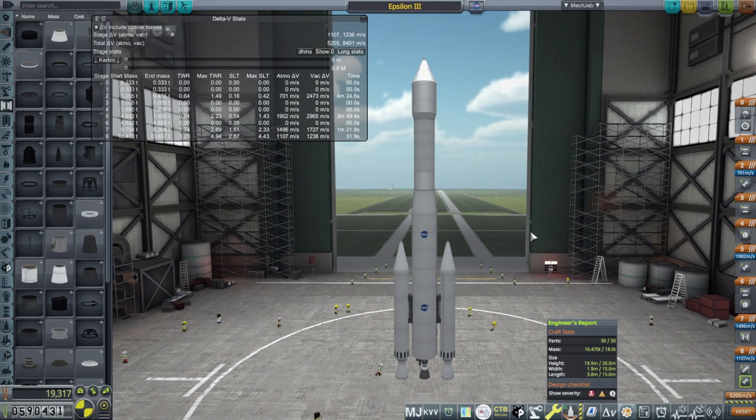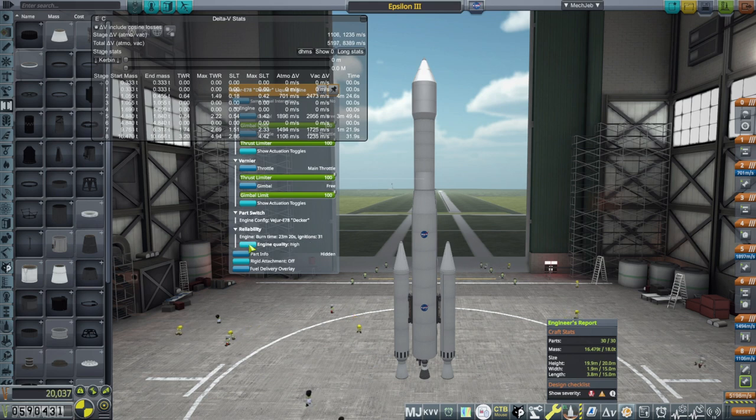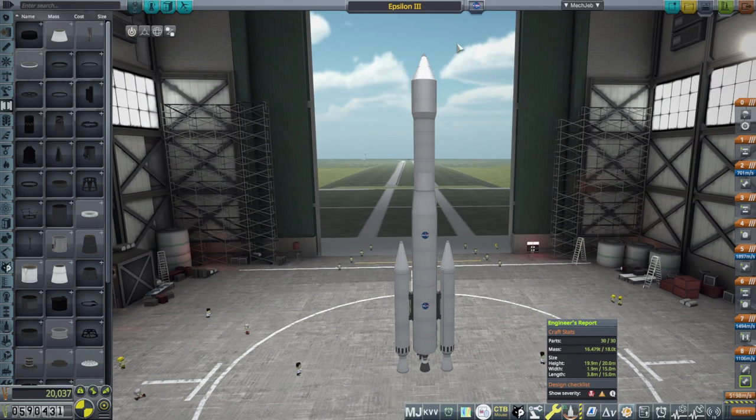How much does it cost to do high reliability on this engine? About a little bit less than 3,000 funds, so it's pretty expensive. I'm not expecting them to go for that long — 3 minutes 50 seconds versus 5 minutes 50 seconds expected burn time. That's less than 1,000 funds difference — we'll go high quality on that one too. Epsilon 3A — let's see if it works. The hydrogen is boiling off, actually quite a lot, but I think we'll be okay. SAS on, throttle up and launch.